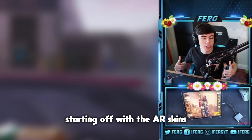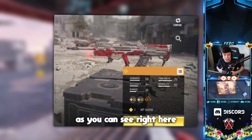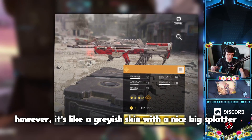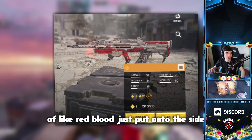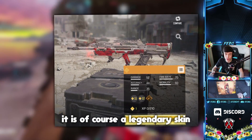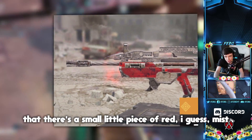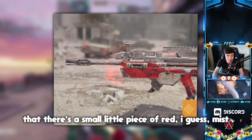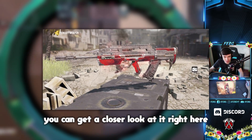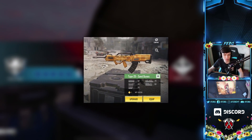Starting off with the assault rifle skins, we've got a Type 25 skin — no name connected to it, but it's a grayish skin with a nice big splatter of red blood on the side and top. It does look really cool; it is a legendary skin. If you zoom in towards the front, there's a small piece of red mist, so I'm assuming it's going to be animated. I'm interested to see what the iron sight will look like for this skin.